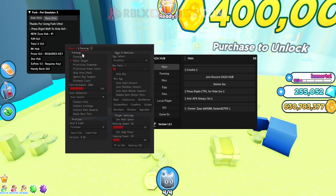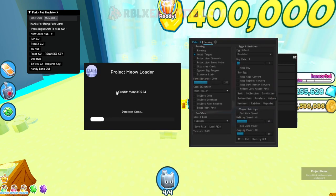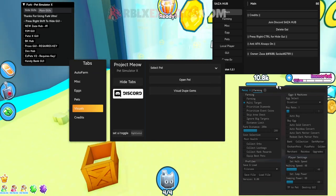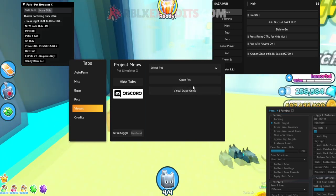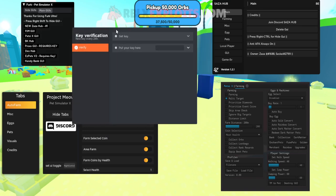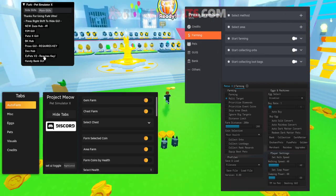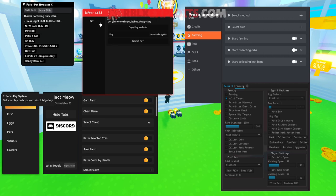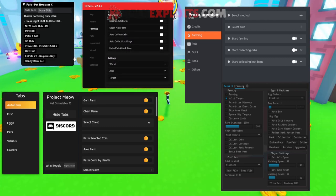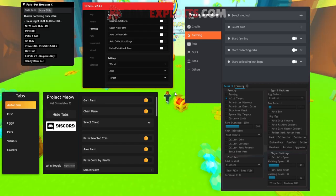The other really OP GUIs are Pets CX, which has a great auto farm, and PGM GUI, which has auto farm, misc, eggs, pets, credits, and visuals — you can visually dupe pets and open fake eggs like Wood Egg. Proxy GUI requires a key — I'll grab one, paste it, press Enter, and it's in. Easy Pets V2 also requires a key but is really OP. There's also Dex Hub. I won't show every GUI as they all have similar features, but everything in this video works. With these GUIs you can demolish every server and auto farm everything. See you in the next video!